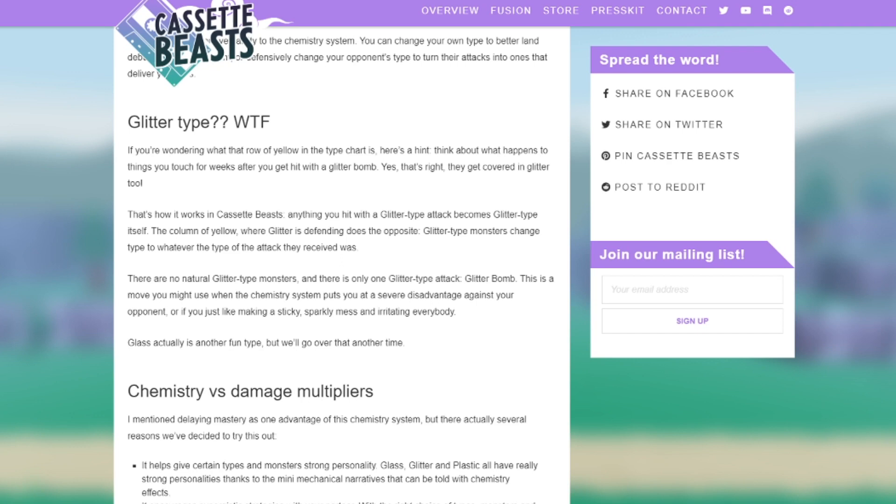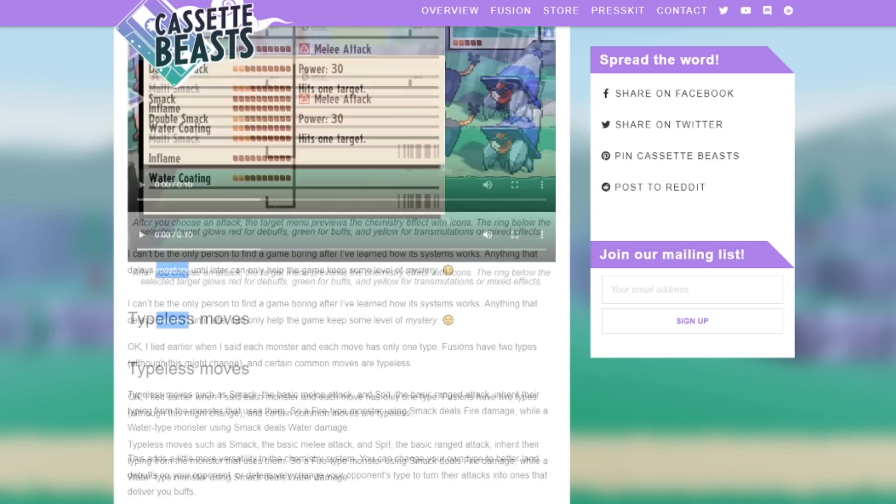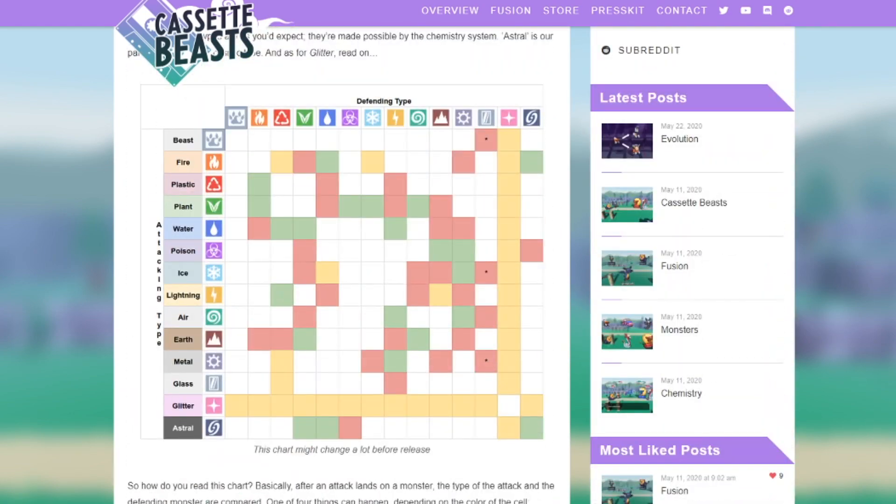Glitter type: if you're wondering about that row — think about what happens when you touch things for weeks after getting hit with a glitter bomb. Anything you hit with a glitter attack becomes glitter type itself. For glitter type monsters defending, the opposite applies — glitter type monsters change to whatever type of attack they received. There are no natural glitter type monsters, and there's only one glitter type attack: Glitter Bomb. You'd use this when the chemistry system puts you at a severe disadvantage against your opponent.